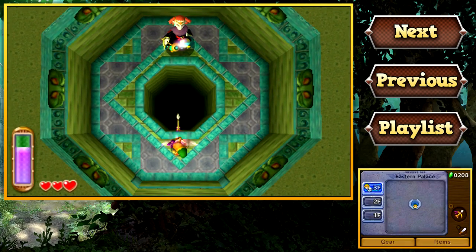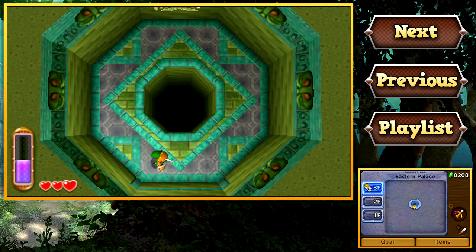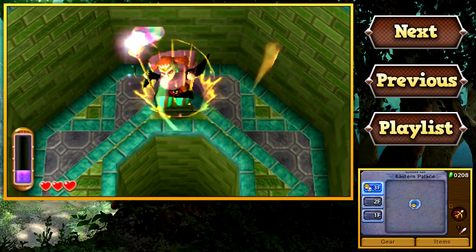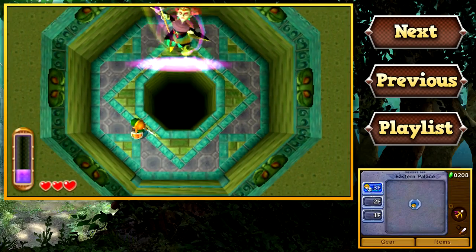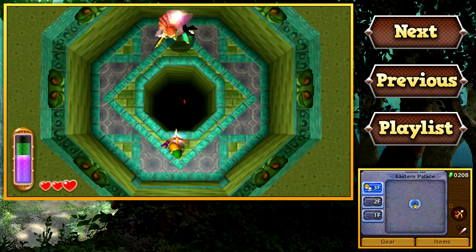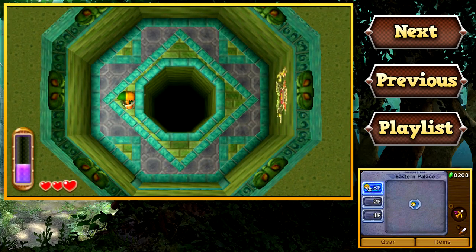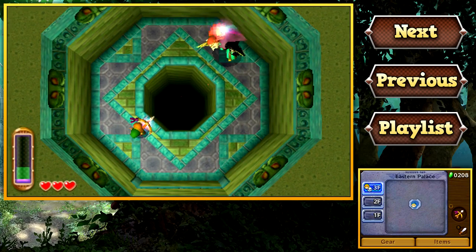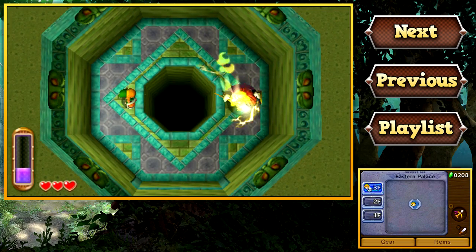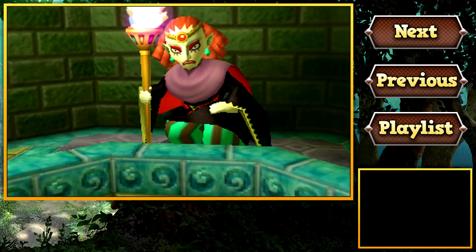It looks like our first boss battle is gonna be against Yuga himself. You're just gonna basically want to spam arrows at him. If you try and get close to him, I believe he'll just attach himself to the wall and you won't be able to attack him that way. So you just want to stand perpendicular to him and shoot arrows at him. It's pretty basic, honestly. Already we're on the second phase of this fight, which isn't much different than the first phase. You can pretty much always get two hits on him. Bosses in A Link Between Worlds start to glow red when they get low on health, so you can use that as an indication. And we're actually already done — well, that was quick.